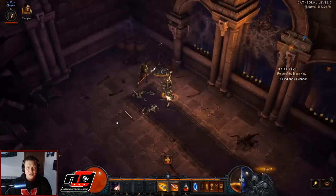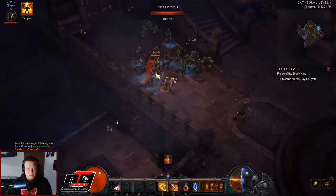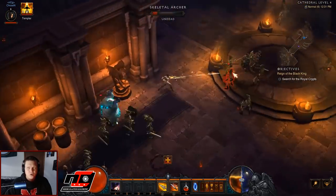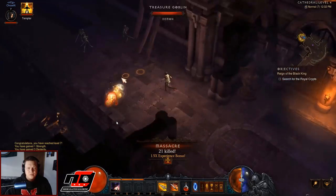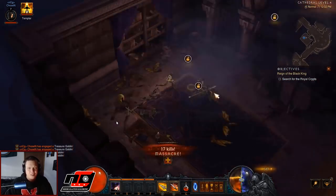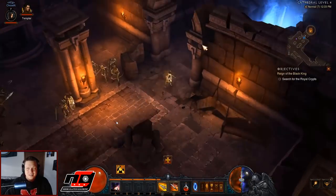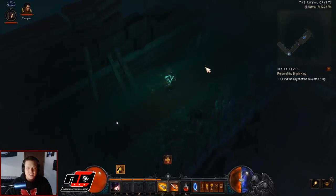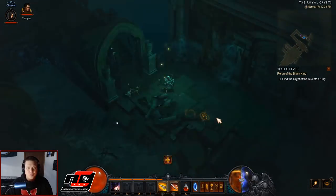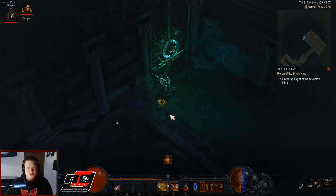The Templar is going to break those spikes. We come down, kill that guy, and then the Templar will break the spikes for us to get to level 4. We keep proceeding through Cathedral level 4, looking for the Royal Crypts. I actually got a Leoric Crown drop right there, which was pretty lucky. Then we go to the Royal Crypts — this is where you're going to find the Skeleton King. At this point, you would want to invite your whole group as soon as you get to the door where the Skeleton King is.